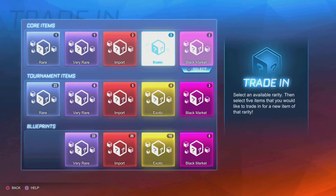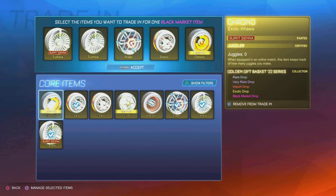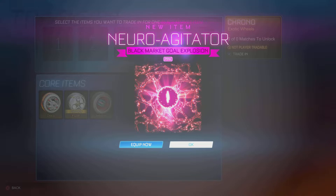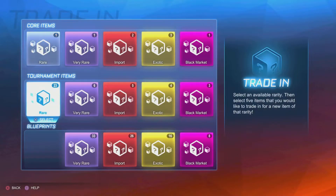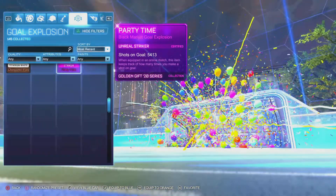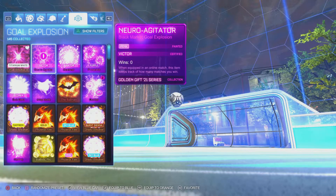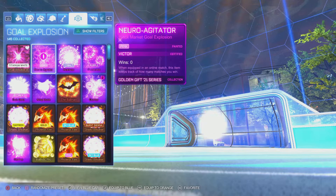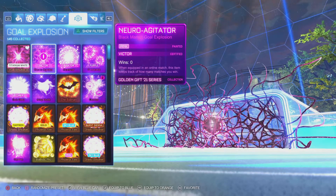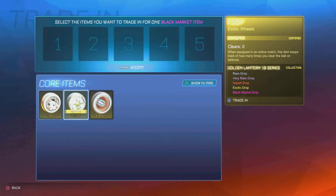Alright, two more trade-ups to go — just see what we can get here. Hopefully we just get a decent black market. Oh, pink Neuroagitator! We're getting another painted. Dude, look at that — three in a row, guys. Now the paint's coming in. The luck is turning around a little bit. Let's go! Ooh, that's pretty clean too. Pink, purple, and cobalt. I'll take it. Three in ten is kind of crazy!